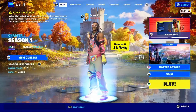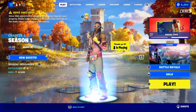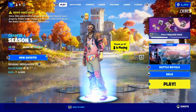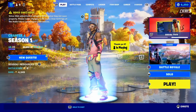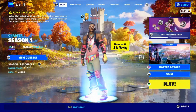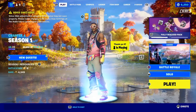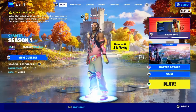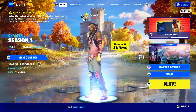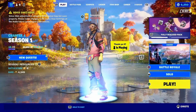Welcome back to another chapter 4 video — chapter 4 is going amazing so far, we've gotten so many new things. Today I'm going over the new banner claiming tower thing. Basically, at some locations there are these towers and you can stand in a circle to claim the location. Once you claim it, it drops some loot, but it does take a minute.